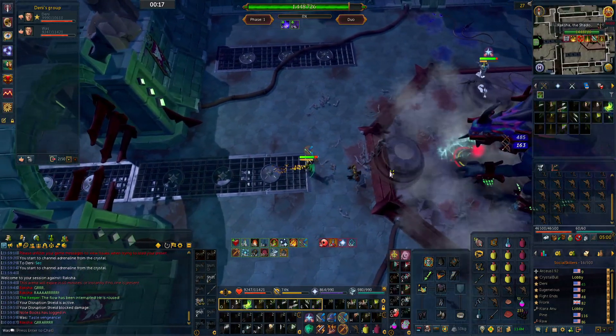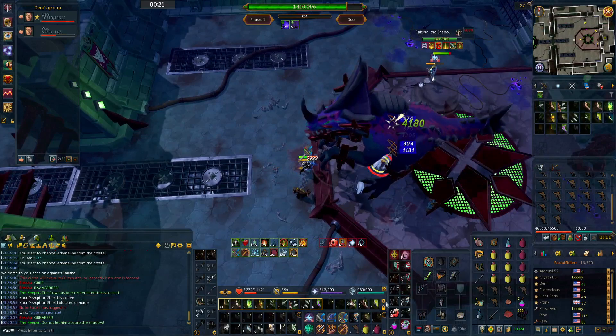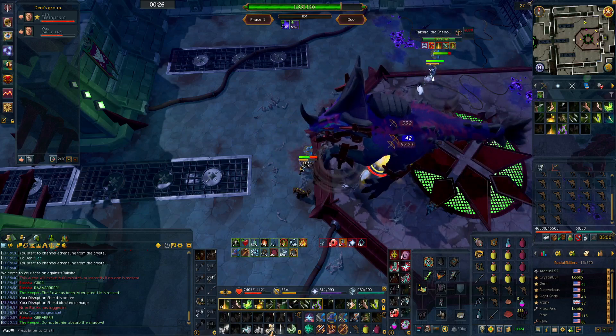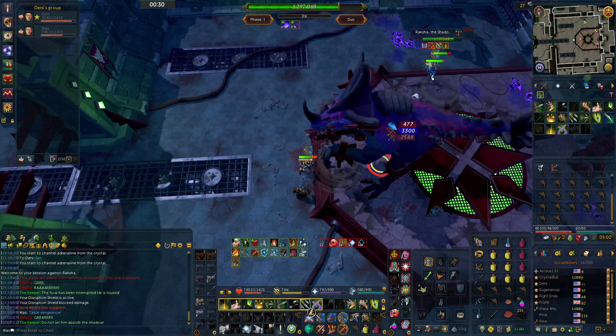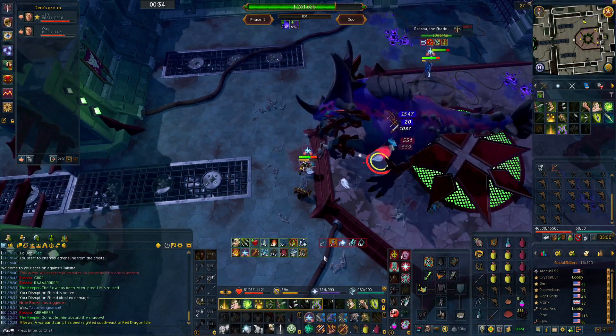First of all, it lowers your overall DPS as you can't get the full potential out of your abilities, such as Rapid Fire or Death Swiftness, as you have to be planted still to really get good damage. If you're clicking to move around, that's one more thing you're doing, and you can't click to activate abilities, so it's just more to worry about.